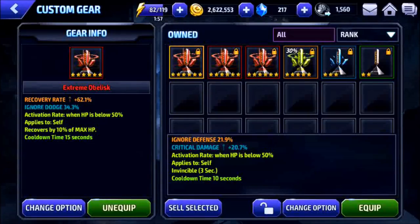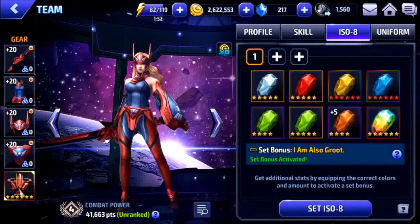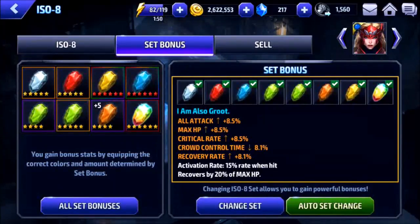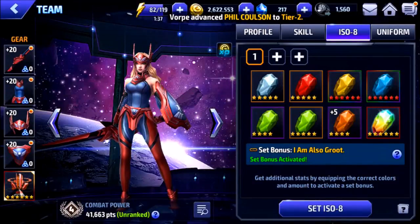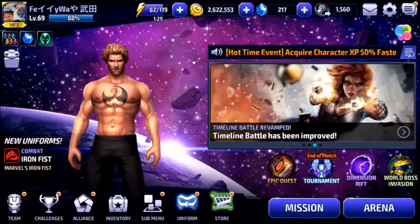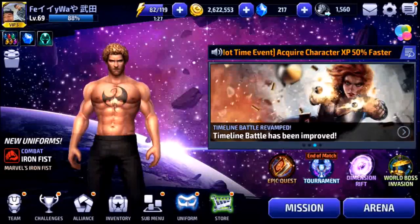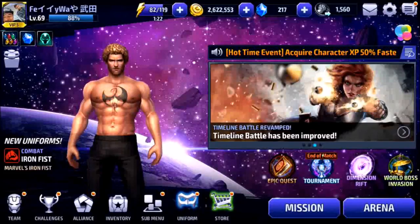By no means do I have an amazing Sharon Rogers. If you look at my obelisk, I put just a weak little recovery rate obelisk on her — I honestly need to upgrade this. My ISO-8 set is 'I Am Also Grouped,' and the bonus on it is recovery, plus it gives all attack, which is pretty cool for a recovery set. My ISOs aren't anything special — nothing is really special about my Sharon Rogers other than the fact that she's T2.